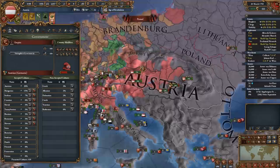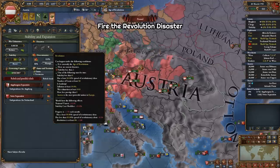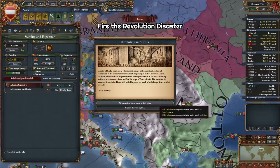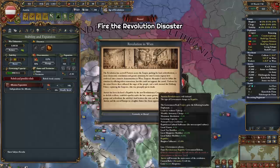So we have a couple of alternate ways to become revolutionary. One is to fire the disaster. You can have the revolution disaster in the Age of Revolutions if stability is less than two and one of several conditions are met — and if you have more than one condition met, the disaster fires faster. Once the disaster fires, you can choose to go either revolutionary or not; either way you'll have to fight the rebels. If you don't want to go revolutionary, you can just let the disaster not fire — you just need plus 3 stability. Also, if you become revolutionary via the disaster, you start with maximum revolutionary zeal.